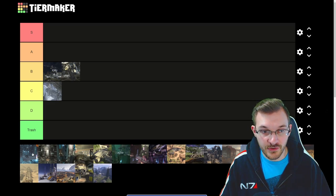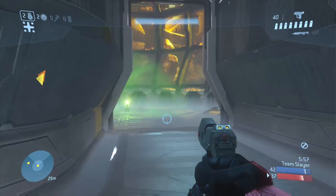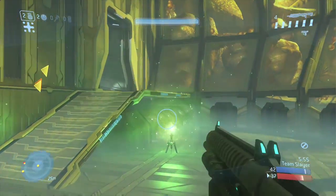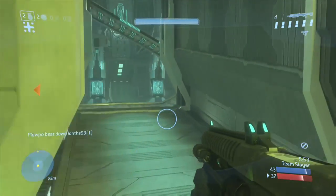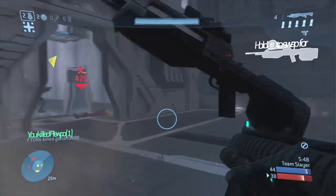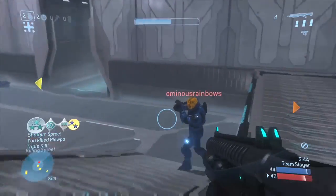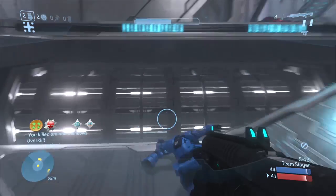Next we have Cold Storage, which was actually a free map given out on Bungie Day back during Halo 3, and obviously it's a remake from Halo 1. A lot of Halo 1 maps have some very odd formatting to them. It plays out alright — I think it's a pretty good free-for-all map, but not so much for Slayer. I'll probably throw it into C tier; it's fun, but it could be a lot better.